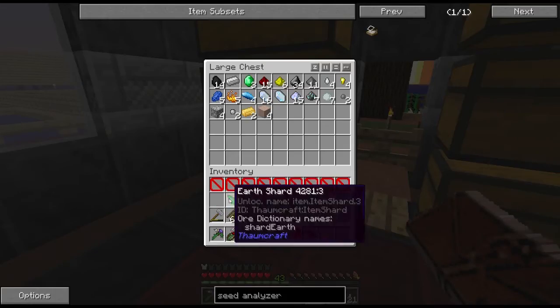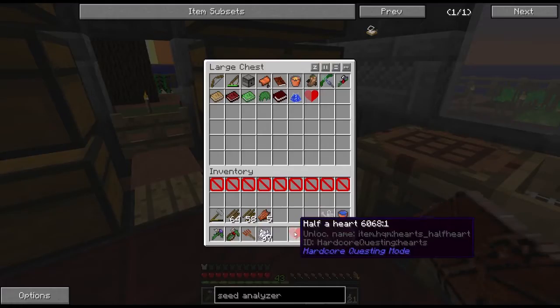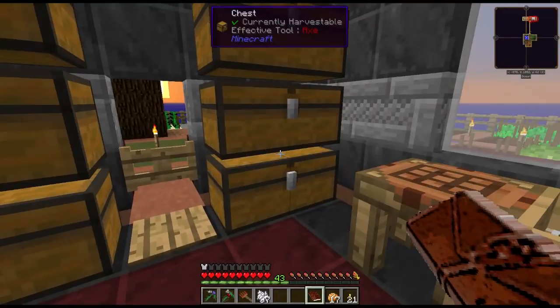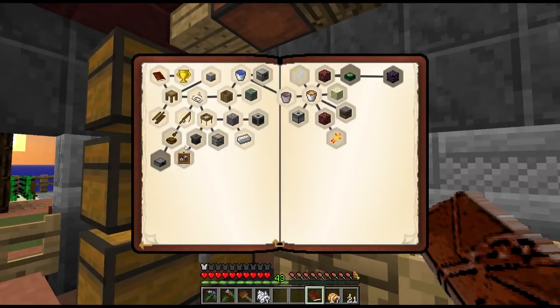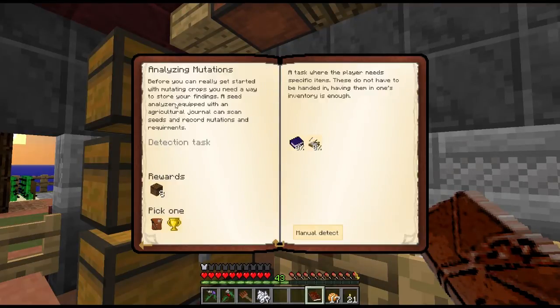My plan for today is to keep growing crops. I'd like to get the ones we have up to 10-10-10 before I make any new ones. But in order to do that I really want to make this seed analyzer today — it's under Sky Farm — so I can actually take a look at the seeds.